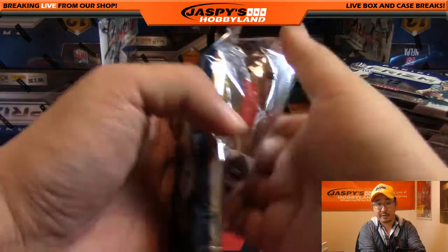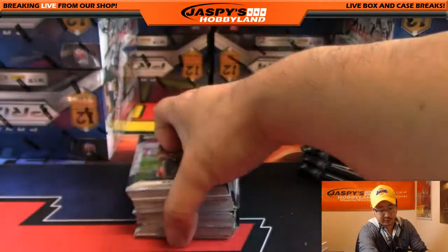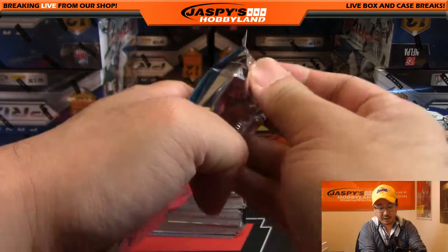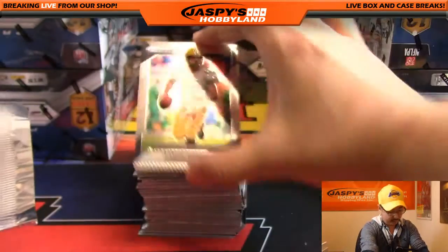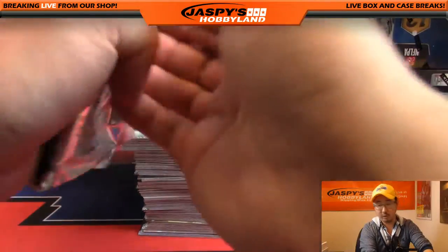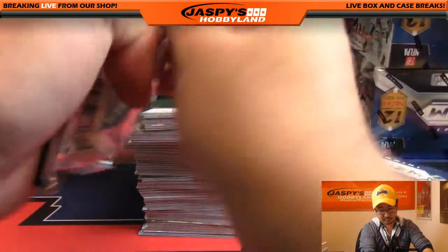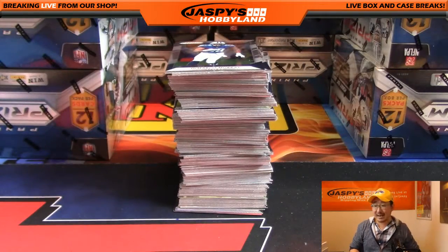Let's have a quick roll call while I'm doing this — everyone let me know if you're in this break and what team you have and what you're looking for specifically. Also in this particular break, Pick Your Team 1 and 2, we shipped everything. But starting with Pick Your Team 3, we will not be shipping veteran base. So that Aaron Rodgers base card will not be shipping, but any parallels, inserts, or refractors of Aaron Rodgers would obviously ship. Just veteran base will not be shipping. Also in the interest of time, I'll be moving a little more quickly through the base cards than usual.